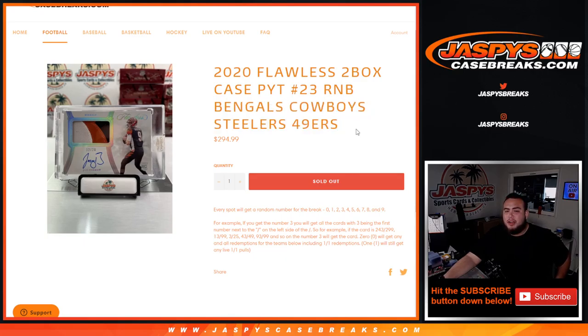You get a number from zero to nine randomized — it is the first number on the left side of the serial number dashes, that's what you're looking for. So if you get block three as an example, 243 out of 299 would go to block three, as that is the first number next to the dash. 13 out of 99 goes to block 3, 3 out of 25 goes to block 3, 43 out of 49, 93 out of 99, and so on — the number three block would get that card.